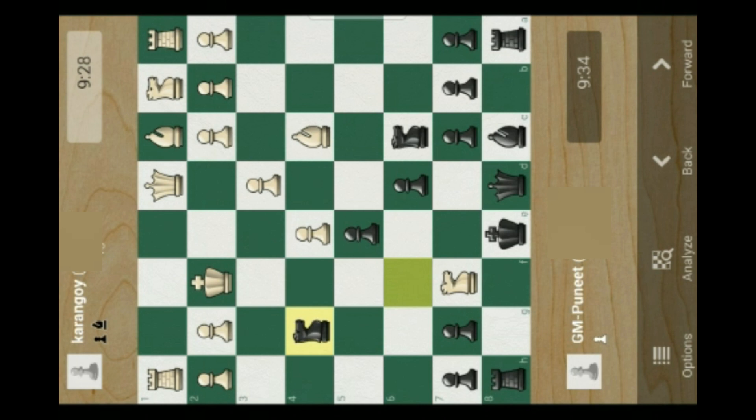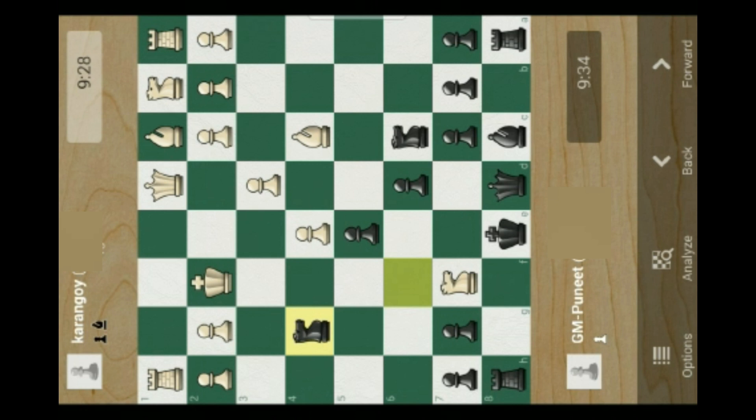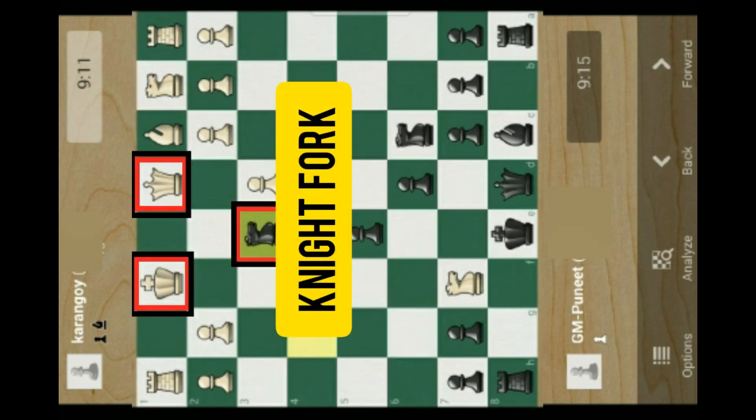At that situation, if the opponent's queen wants to capture my knight at g4, then I will capture his queen with my bishop at c8. So he saves from the check and moves his king to f1. At that spot, I again perform a check and an effective knight fork between his king and queen.